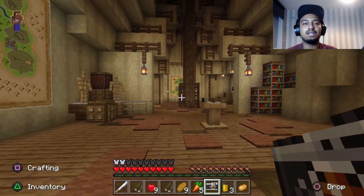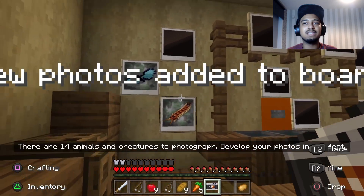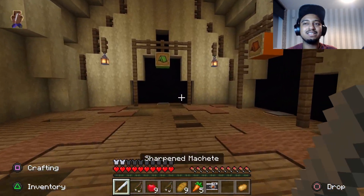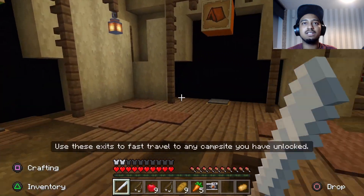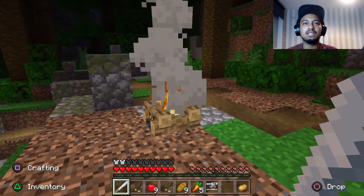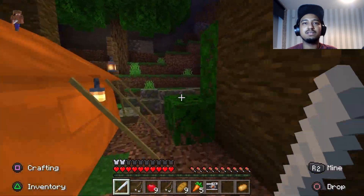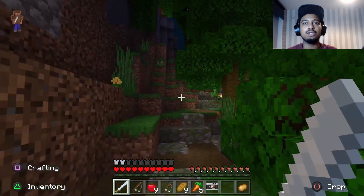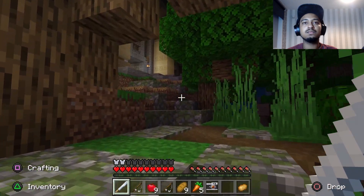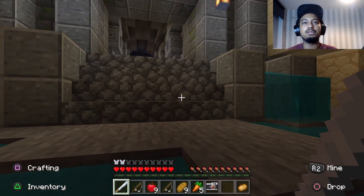There's a campfire here as well. We're back — all right. I like that — that's cool. Is there anything around here that we want to do? Is there a choice — can we go up or down?